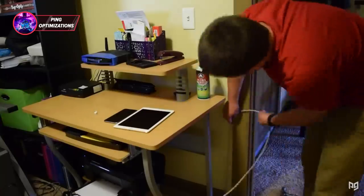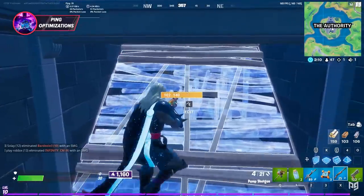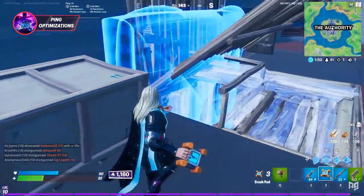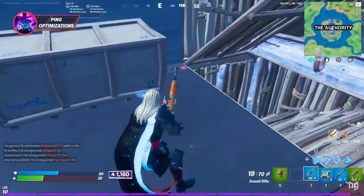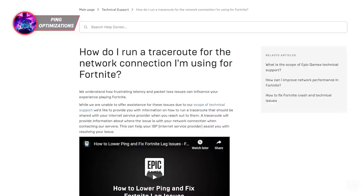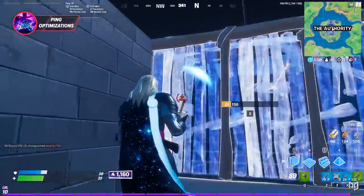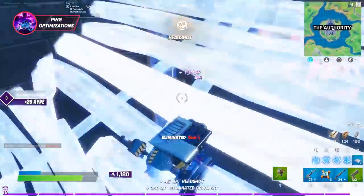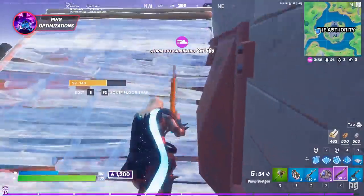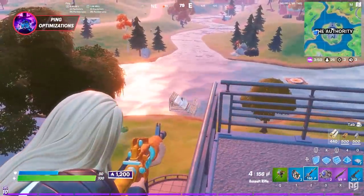The second way to get better ping in Fortnite is by solving routing issues. For many of us, the problem with high ping isn't that we live in a remote location — instead, our ping is high due to our internet service provider's inefficient routing. They take a weird path to connect us to Fortnite servers, so our ping suffers. One fix is Epic's official method: run a traceroute to the Fortnite servers, then contact your ISP with those traceroute results to see if they can identify and solve the problem. There's no guarantee they'll find or fix an issue, but the steps aren't too tricky — we'll leave a link in the description to the Epic support article.